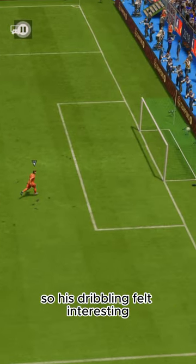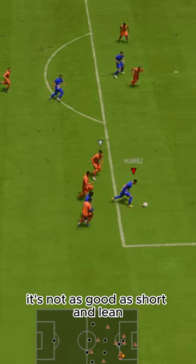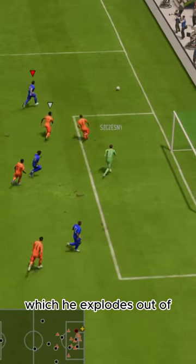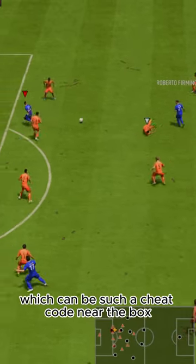He's got a unique body type, so his dribbling felt interesting. It's not as good as short and lean, but it's better than average body type. He's got five-star skills which he explodes out of, which can be such a cheat code near the box.